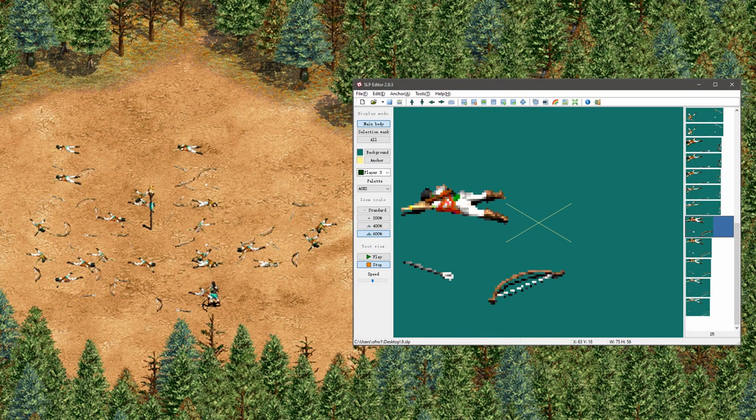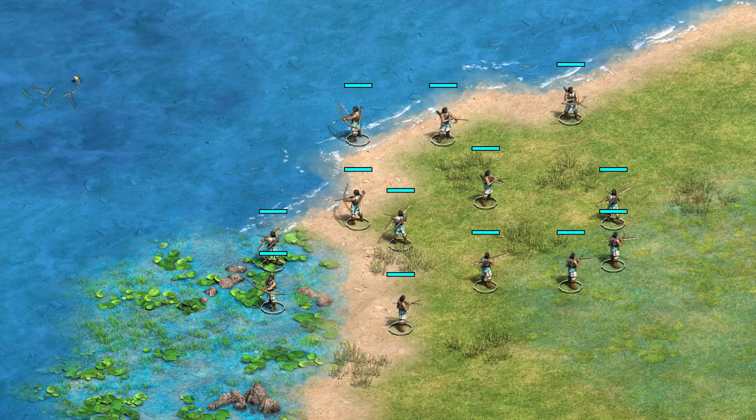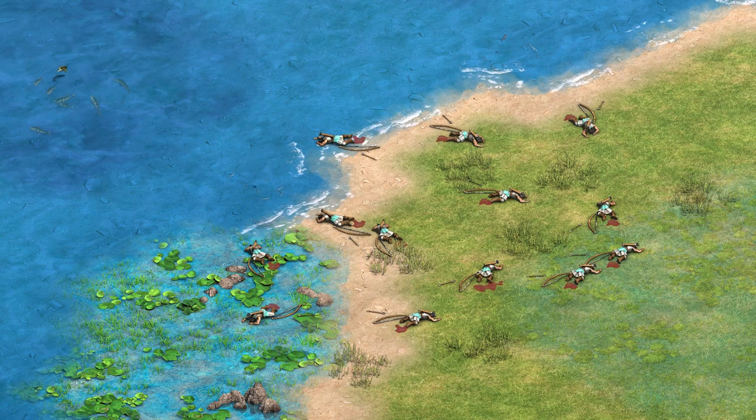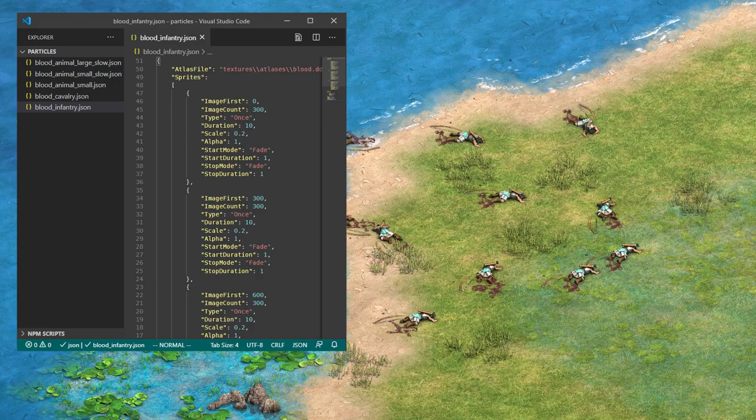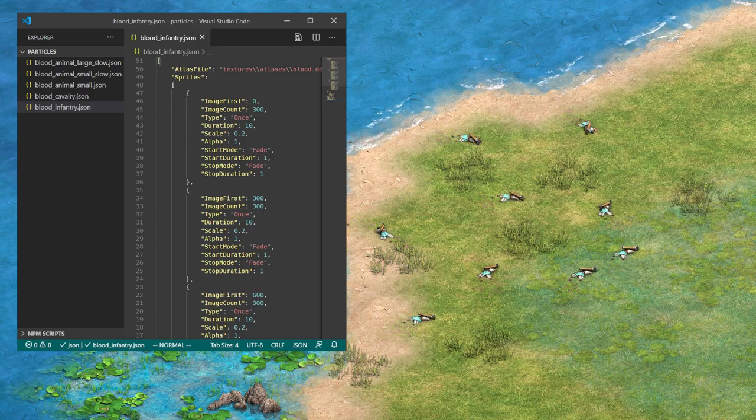As one final note, in the original game, blood was stored directly in the unit sprites. But now, in the Definitive Edition, the blood is rendered using the particle system. There are a few JSON files we can edit if we want to change the blood or how long it lasts. The blood now appears when the unit finishes its death animation, but for the Konnik, this has a weird effect.